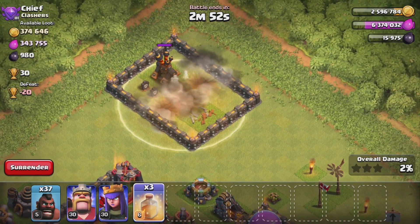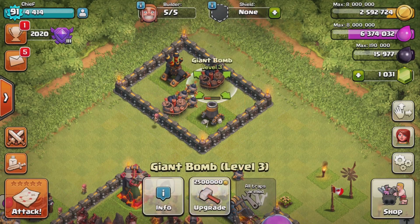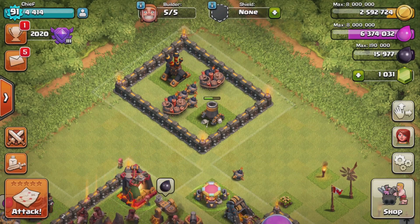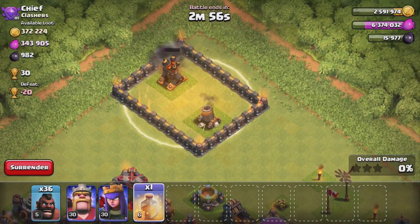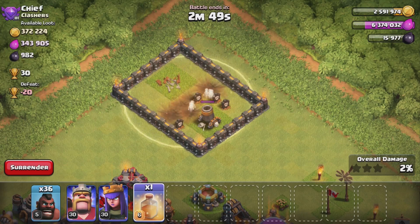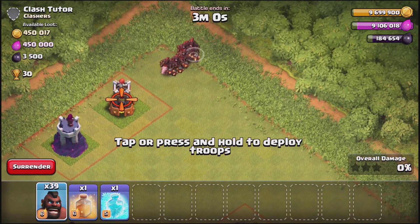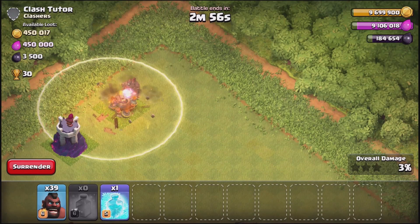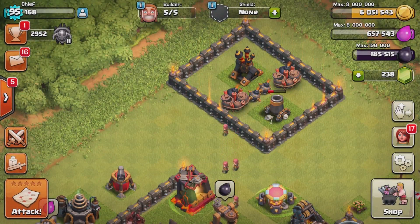However, with the October 2016 update, giant bombs were reverted to no longer do 1.5x damage to hog riders. This allowed attackers to heal hog riders out of a double giant bomb placement. There are still multiple ways to create bacon makers, but it's more difficult in this new meta. The first method is placing two giant bombs after a bomb tower — the bomb tower bomb followed by two giant bombs creates an instant death area hogs cannot heal out of. Using a wizard tower as the back-end defense is an extra safety measure. However, it's easy to spot these 2x4 areas on the base.